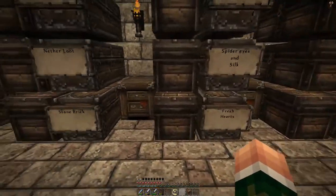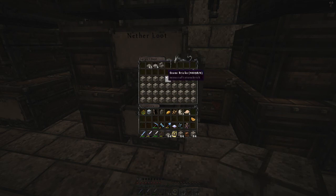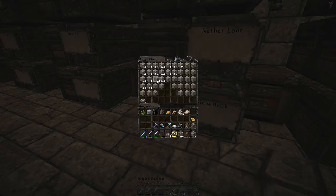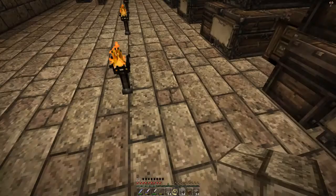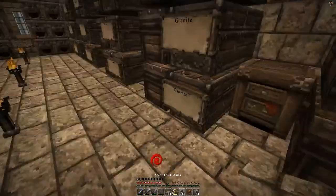I really need to get inventory tweaks so I can organize this better. I'm gonna have to start cooking some more cobblestone but I do have some here, so that's good. Just for this purpose - okay, that'll be good. Let's go ahead and make some stairs.